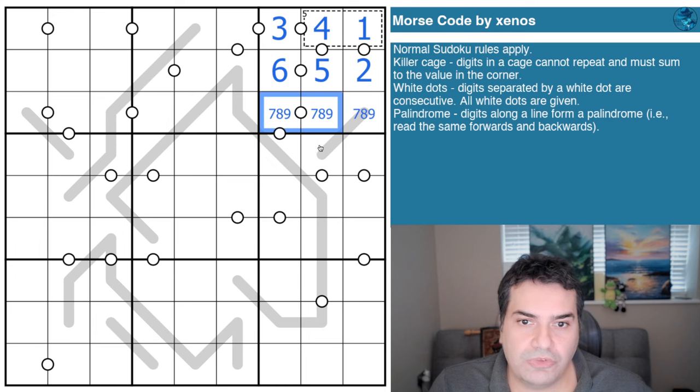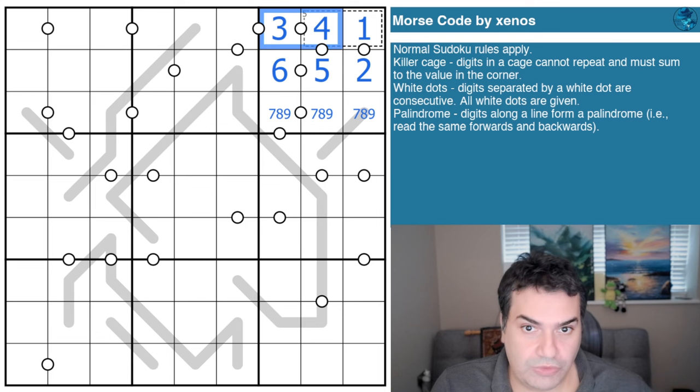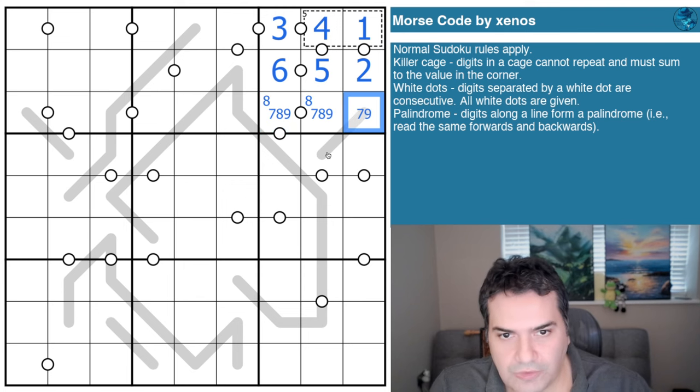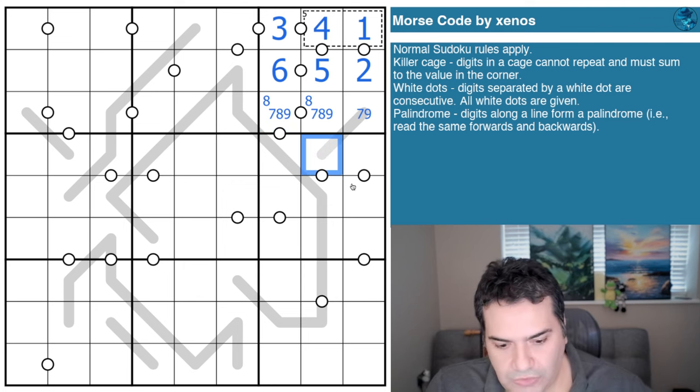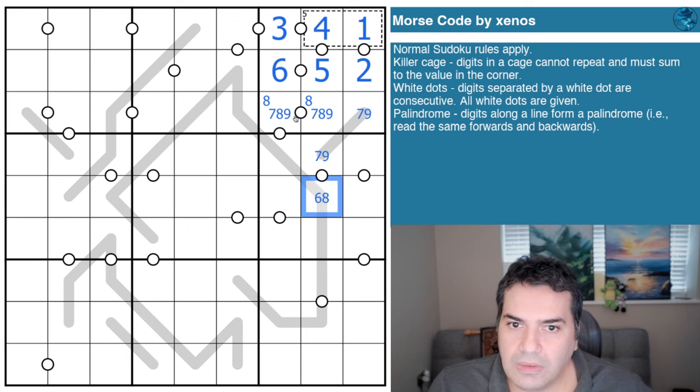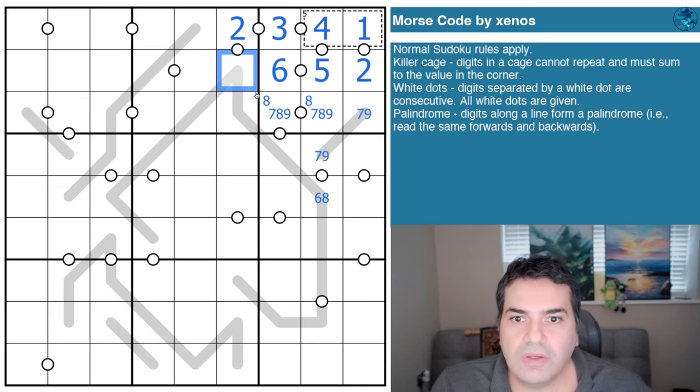White dots in this puzzle will always be composed of one odd and one even cell — otherwise they can't be consecutive. From seven, eight, and nine, the eight is the one that fits there. This is a palindrome, so this cell is the same. This becomes six or eight; again odd paired with even. And the three — I'm pretty sure we can place that — this is a two because the four is placed.